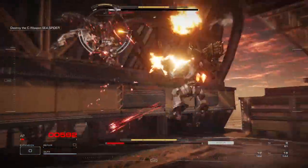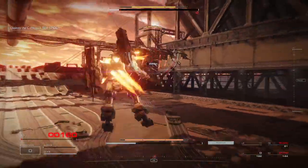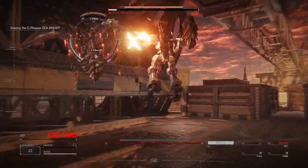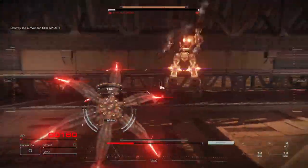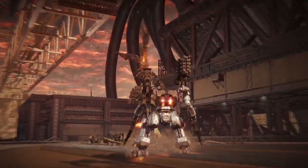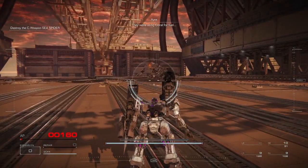Let's try not to die here. Let's try not to die. Too much damage. Let's try not to die. The generator is going to explode. Take that! Holy! They were using coral for fuel. Cool. Boom!